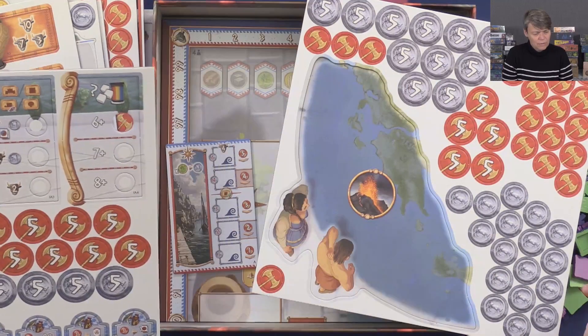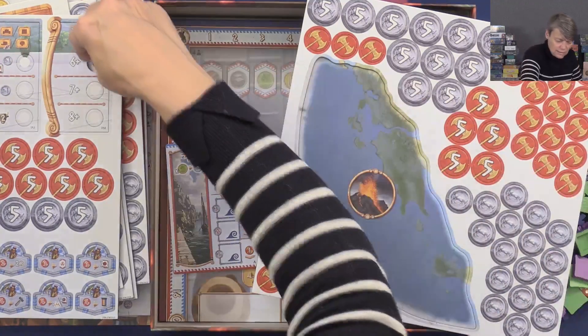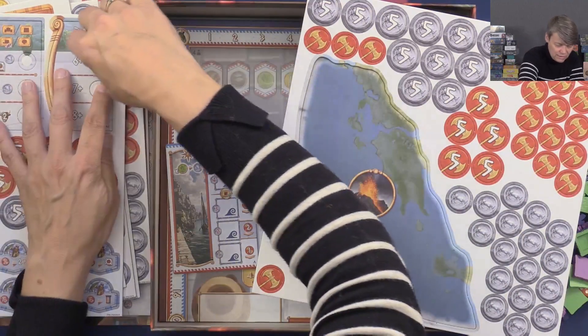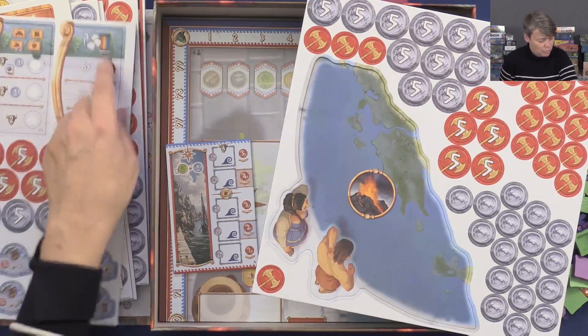So you need to punch this one out. Maybe you can place these — I think you're going to place these in here. For when you go up a track, you can get victory points for different things.